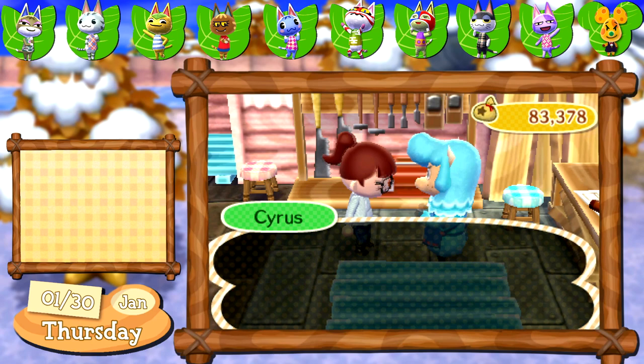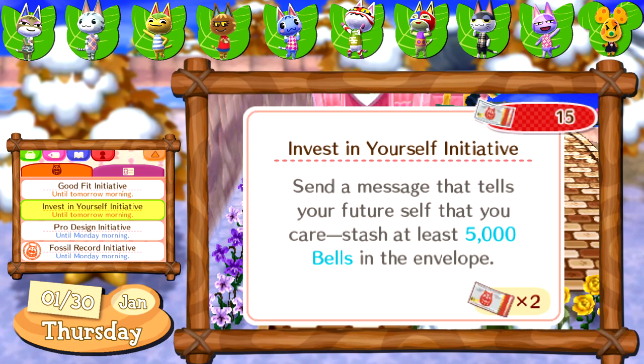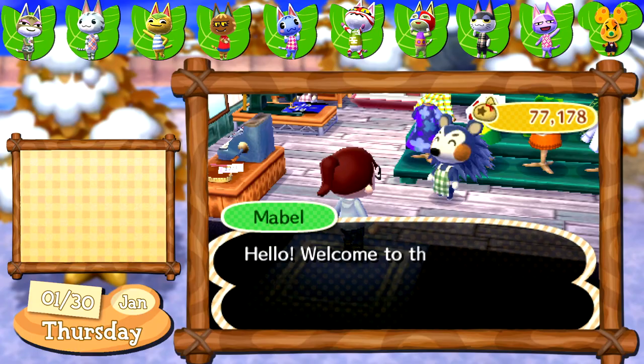I also remembered to check my town initiatives for today and thankfully I have two that are really easy to complete. The first is to write a letter to my future self and include 5,000 bells in the letter — I think this is actually a pretty neat thing for them to include in the game, and hopefully it's also in New Horizons. The second task is to buy 500 bells worth of items from the Able Sisters, so I figure I might buy something that belongs to a set I don't already have for the future fashion checks from Gracie we're going to have to endure.